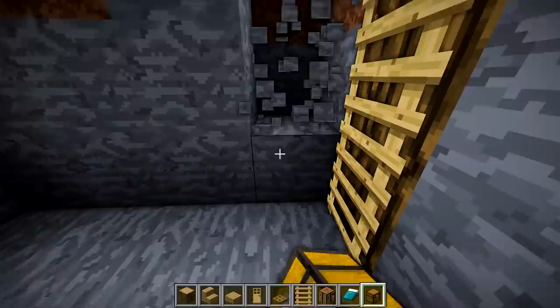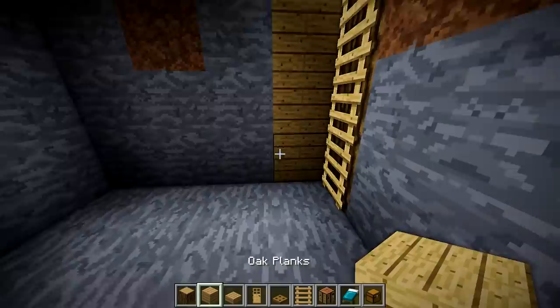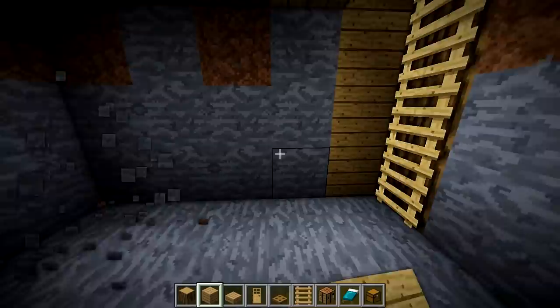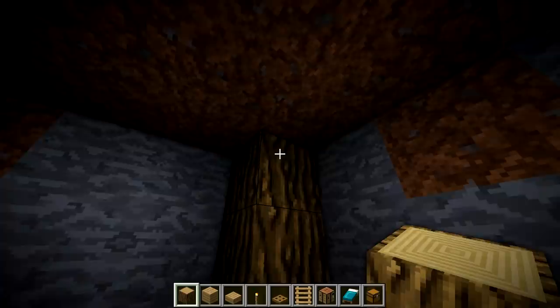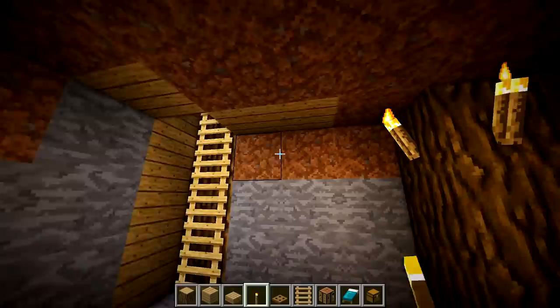Coming down here, I'm going to break out the walls and add some wall material. The dimensions of this room — good question: it's one, two, three, four by one, two, three, four — a four by four area. But I wanted to go a step further and break it out to five by five. So with that log as the corner block, we'll add supports and grab some torches to light things up so we can actually see.